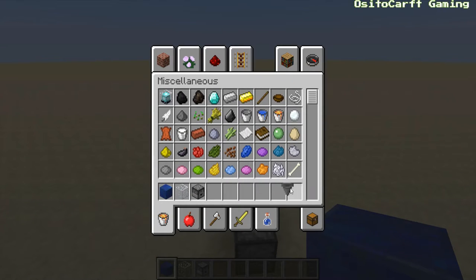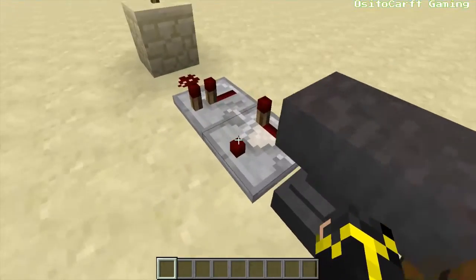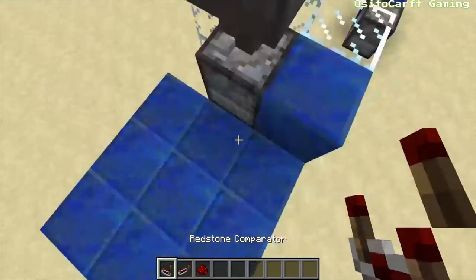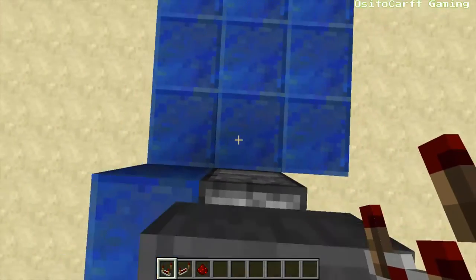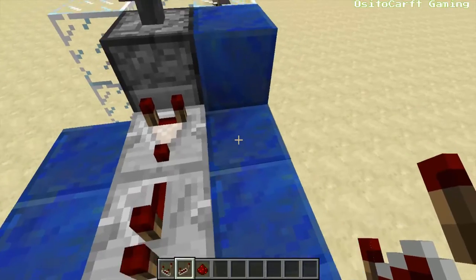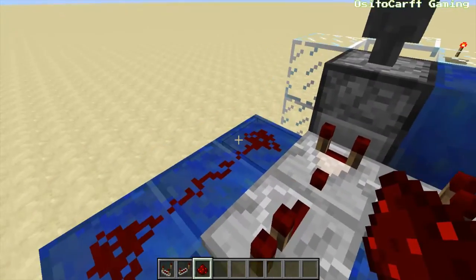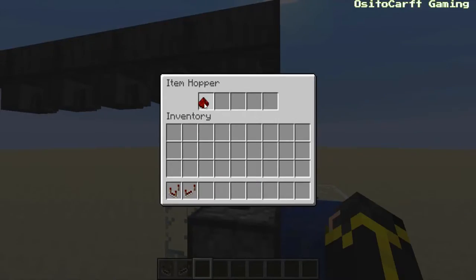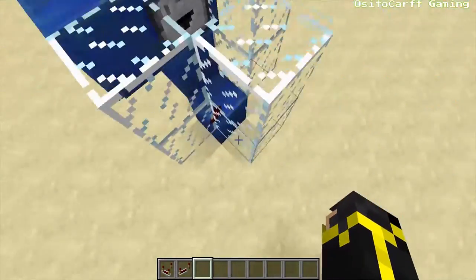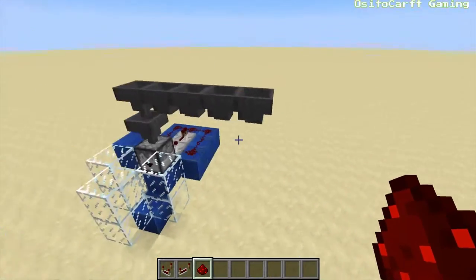Now let's get into our redstone. We're going to need our comparator, our repeater, and our redstone dust. The comparator is going to go off of the dropper, facing this way. Then we're going to need a repeater going out of that and a repeater coming back into that block. The rest is just going to be redstone, just like that. As you can see, if I do this, it automatically throws it in there. That's the circuitry done for the automatic deleting of items.